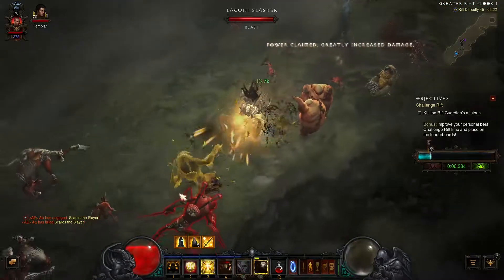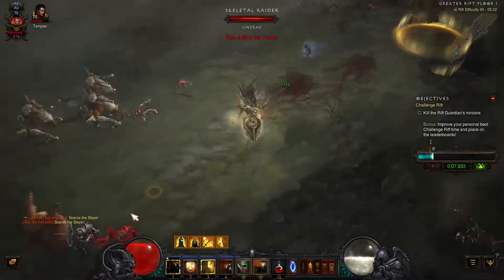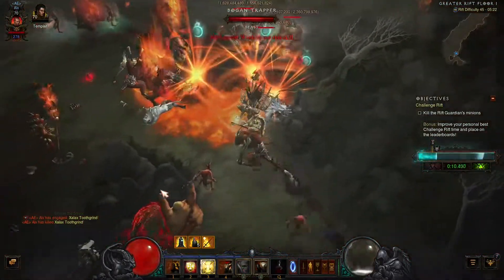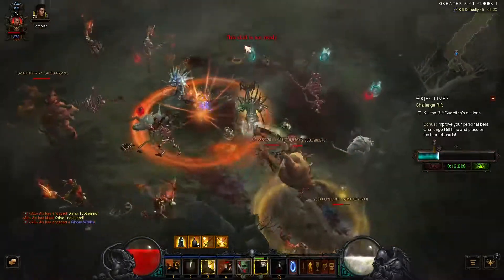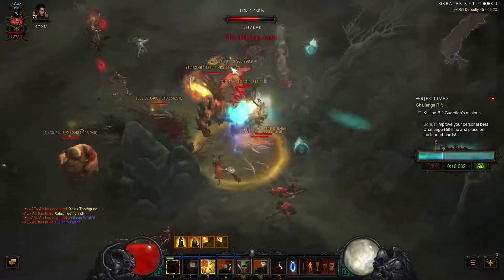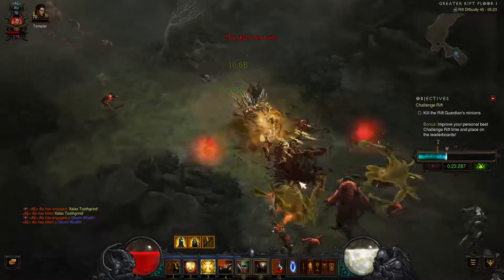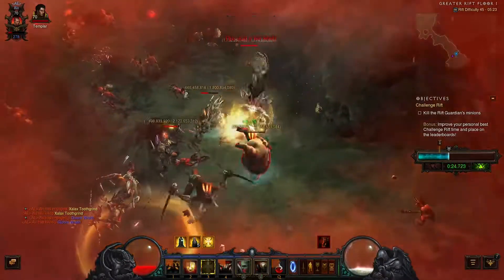A power pylon comes up, and there are two more packs coming — a yellow and a blue one. You want to kill as much trash as possible on the first floor because you want to finish within two floors — the third floor is really bad. Kill as much as possible here, then you can skip on the second floor, because the second floor is all about elite packs and the first floor is about killing everything. I do a lot of left clicks here.